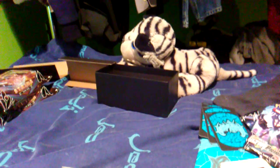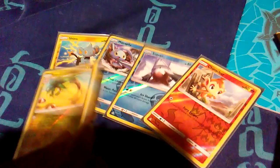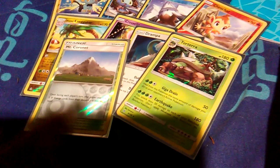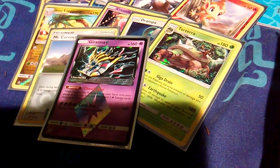Let's do a recap of what we got. Our reverses were: Shinx, Manaphy, Snover, Chimchar, and Alolan Exeggutor. Our holos were: Cresselia, Drampa, and Torterra. And our big pulls — our GX, Prism Stars, Gold Rares: Giratina Prism Star, Missing Clover Gold Rare, and Dusk Mane Necrozma GX. That's not a bad box.